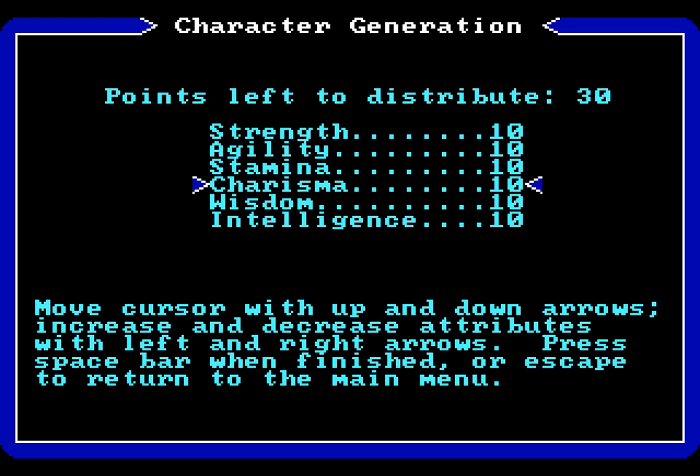Charisma determines how much you can sell things for. Stamina, you'd think, would determine your health, but it doesn't — it only determines how likely you are to get drunk when you're drinking in a tavern. Agility determines your ability to hit, and it also has things to do with your evasion and your ability to steal, but those two are relatively minor. And strength determines how much damage you deal, in addition to the damage of your weapon.